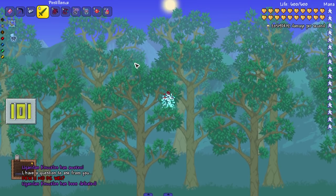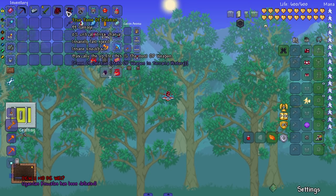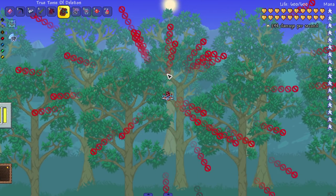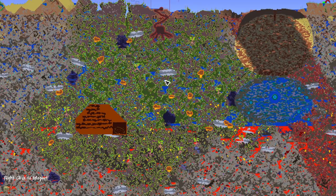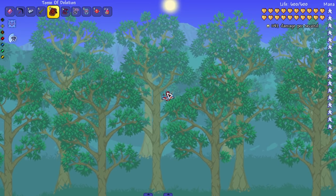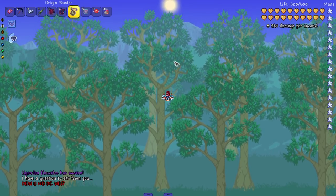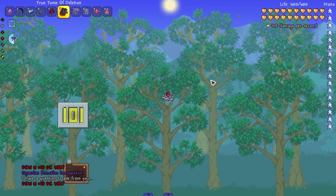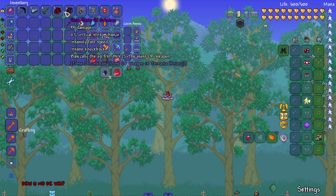Next up we got the Toma Deletion and True Toma Deletion. This is a pretty crazy weapon — it can lag the game sometimes when shooting it, and the true version definitely lags the game. We may or may not see a Queen Bee. Let's try out both — Toma Deletion, oh nice! So I'm assuming the other one will kill it no problem. Not bad — that's a few weapons in a row that did pretty good.